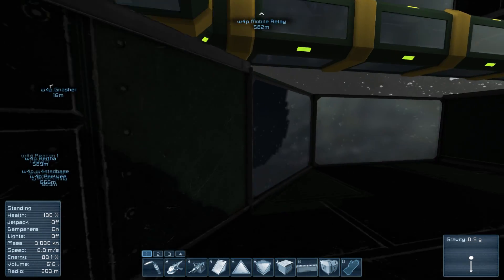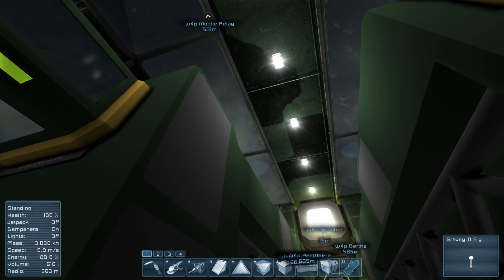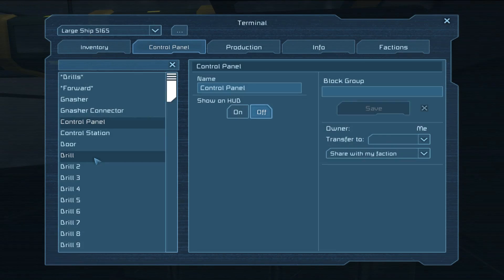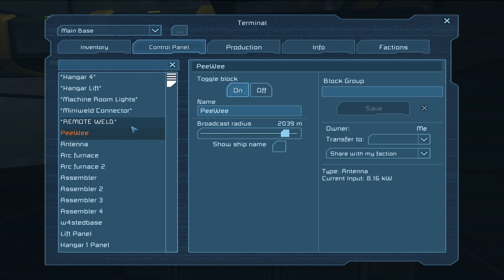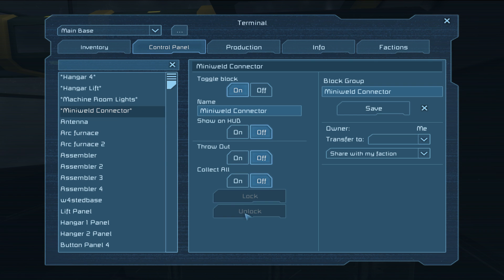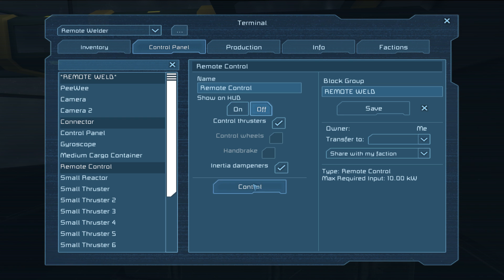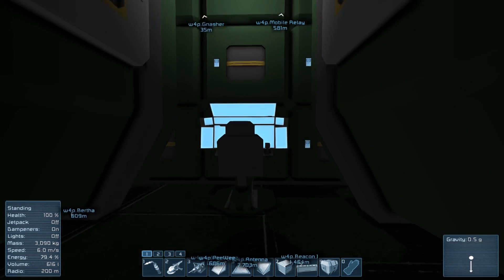Any other thing of note in here, other than the glass where you can see the engines in action, is I've also included another control panel. This is so that you can, if you wish, go and control the remote welder — I could now go and collect the remote welder and remote control it from inside here to bring it back and repair the ship after it's done a bit of mining.